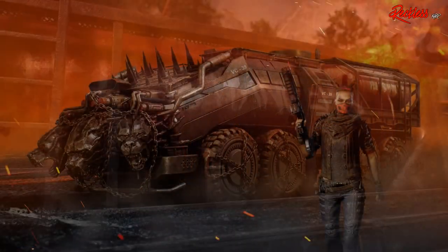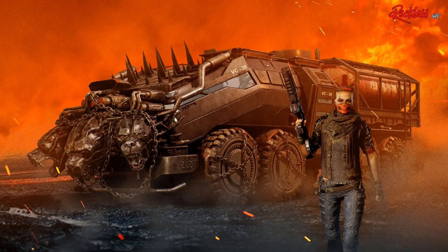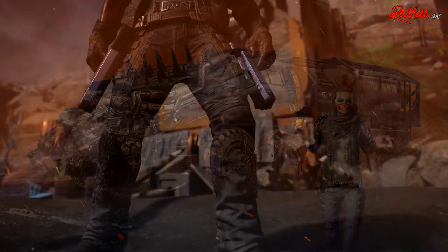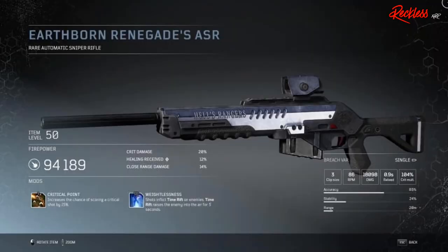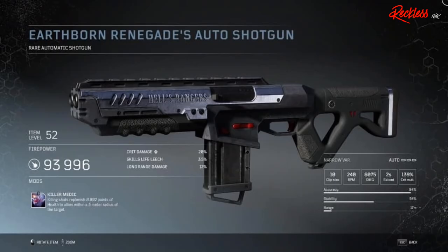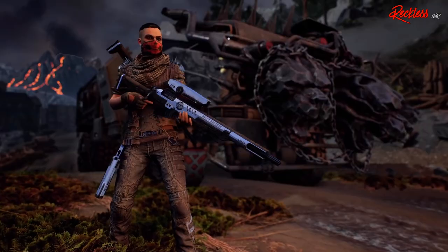We also get a full gear set for the female and male versions of our characters, to include an awesome skull face mask and a biker jacket, as well as a Cerberus head decal for our convoy modifications. The weapons and gear are customizable, just like all the weapons and gear in the game.